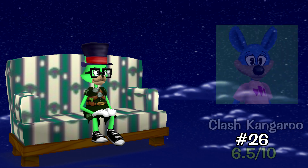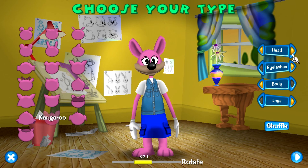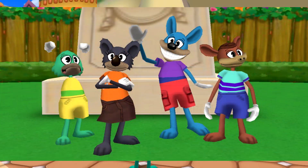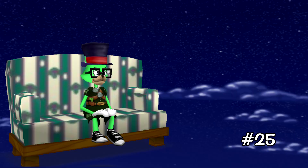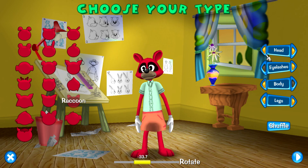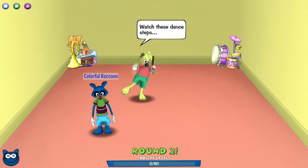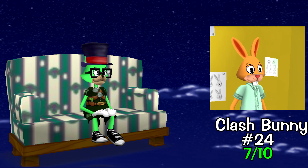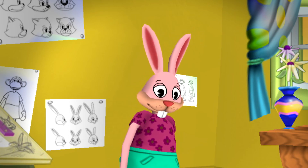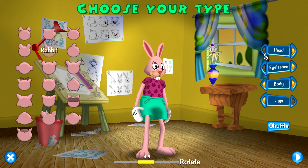Number 26: Clash Kangaroo. It looks fine and the kangaroo toon looks pretty fresh. That said, it does look a little creepy when it smiles but all in all it's a fine addition. Number 25: Clash Raccoon. Definitely better than the Altus one — this one actually looks like a raccoon and the alt designs aren't too bad. It was a major improvement and really well done. Number 24: Clash Bunny. It's an alright model; the only thing holding me back is its muzzle, which kind of kills it for me.